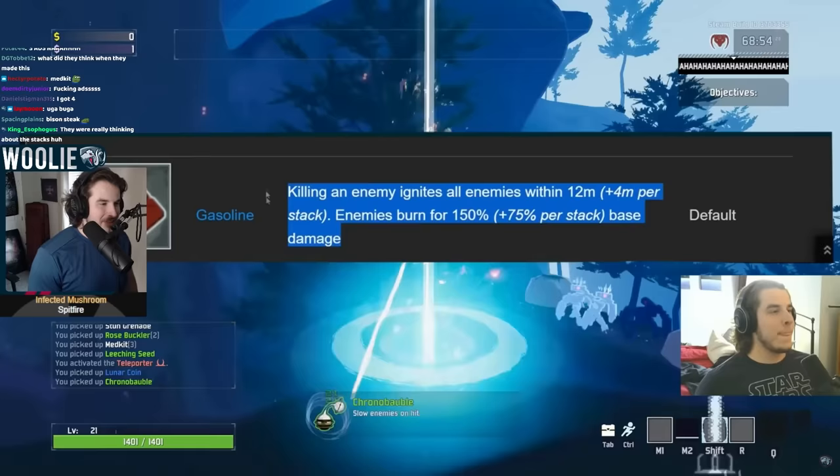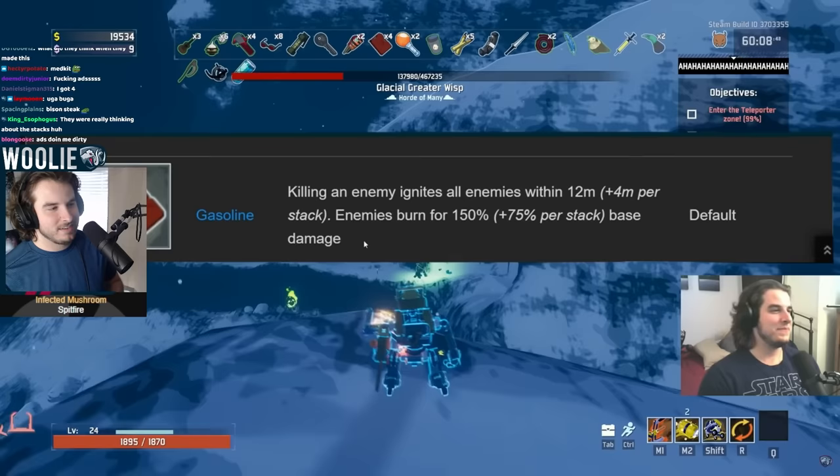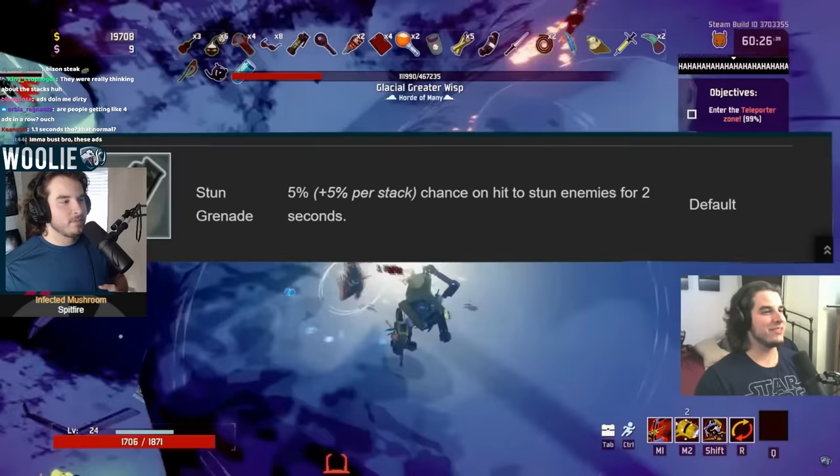Gasoline — this is what Tri-Tip Dagger wants to be. This is AoE. It only procs on kills, but it's very easy to kill a regular mob and then it'll proc the ignite to everything in the radius, and then it'll cascade if you kill the next thing. This is good because it gives both increased radius per stack and increased damage per stack. Very useful at one stack, but if you get two or three — the damage really comes out. So A tier on Gasoline.